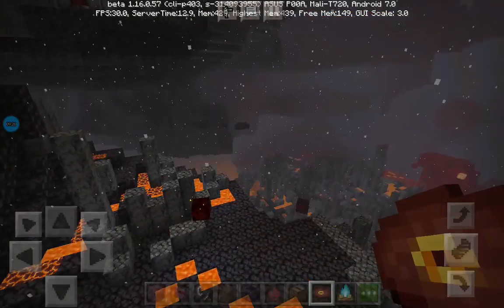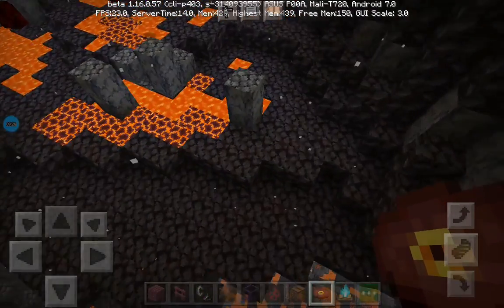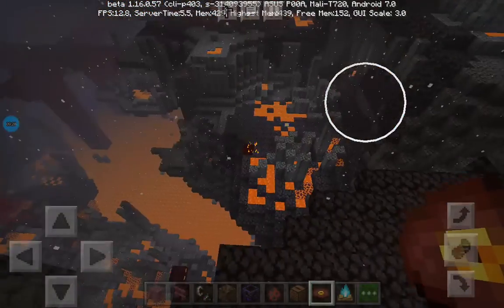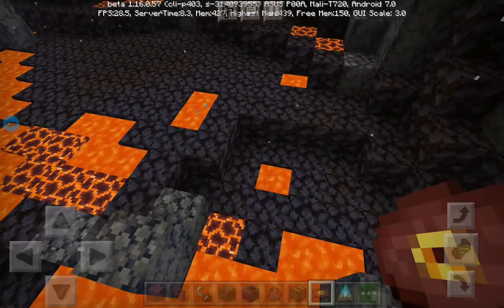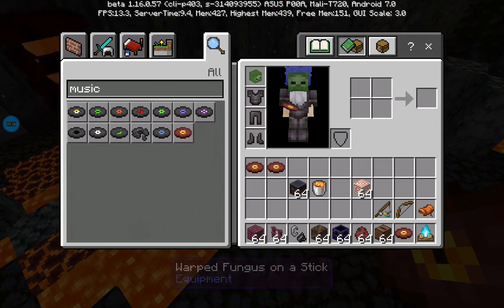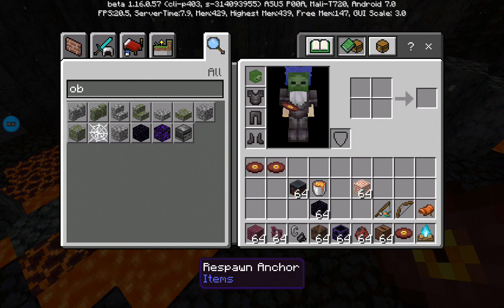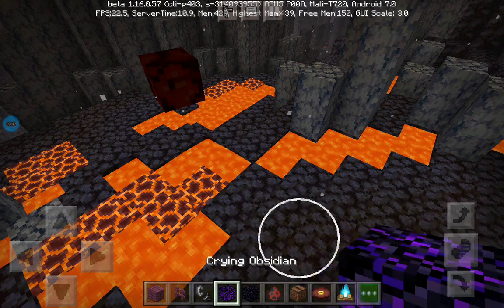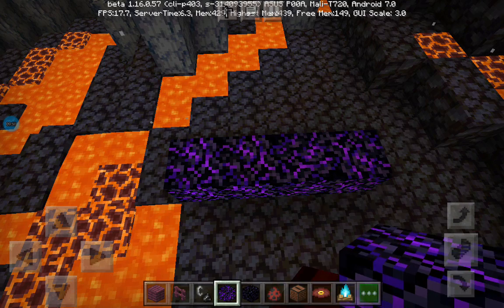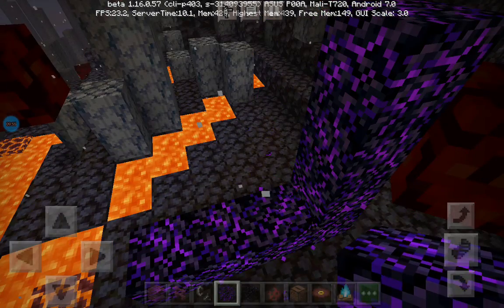How about I let you hear it in the overworld? I could just make an obsidian portal. I wonder if you can make a portal out of crying obsidian — let's try crying obsidian first. You can hear the annoying sounds of the ghasts.